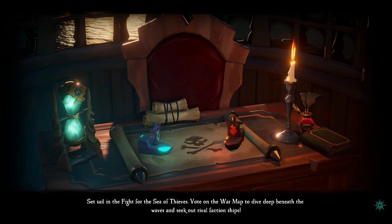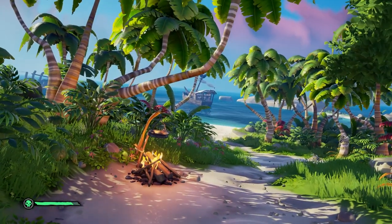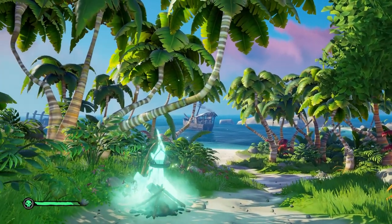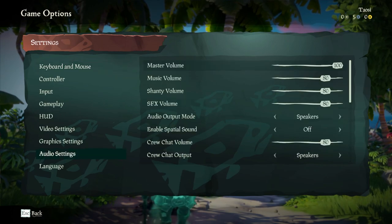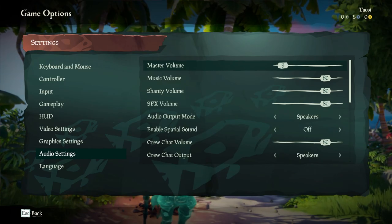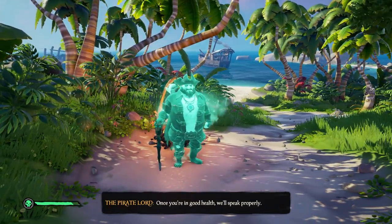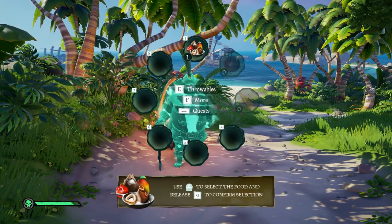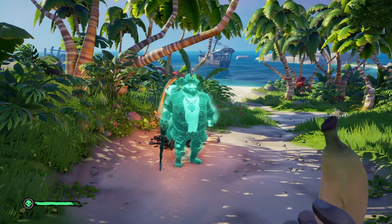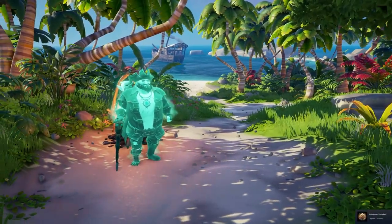Set sail in the fight for the Sea of Thieves. Looks like we're waking up from a drunken stupor maybe. There's a nice campfire and a boat. We're going to turn the music down so you don't have to fight me and the music. Let's go to audio settings and turn that master volume down. The pirate lord says I should eat something — a full belly can do wonders for your spirits. Hold Q to open your equipment radial, and we're going to eat our banana without peeling it. That's kind of nasty, but okay.